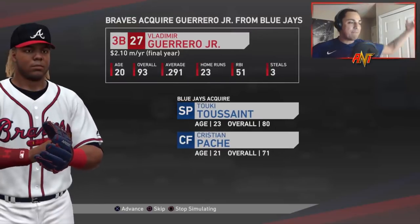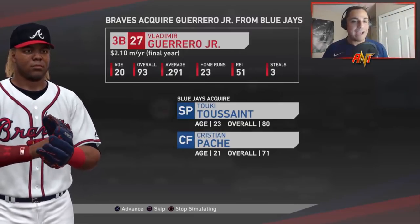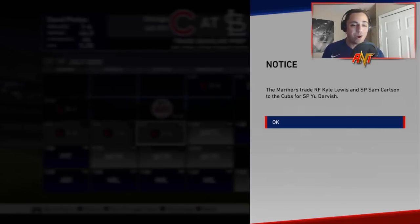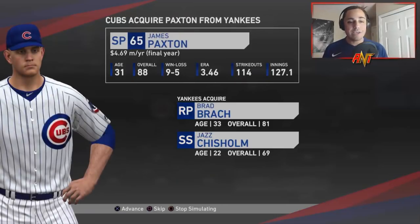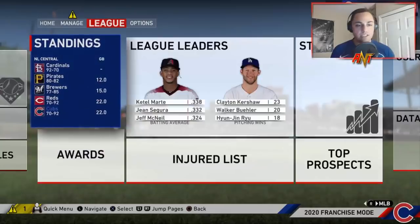Vlad Jr. is going to the Braves for Tookie Tucson and Christian Patache. The White Sox are getting Albert Almora Jr., Ty Blach, and Xavier Cedeno for Reynaldo Lopez. Kyle Lewis and Sam Carlson for Yu Darvish. The Blue Jays are just clearing house — getting a lot of prospects. The Cubs acquired James Paxton for Brad Brach and Jazz Chisholm. When did the Cubs get Jazz Chisholm? Blake Treinen is going to the Pirates.